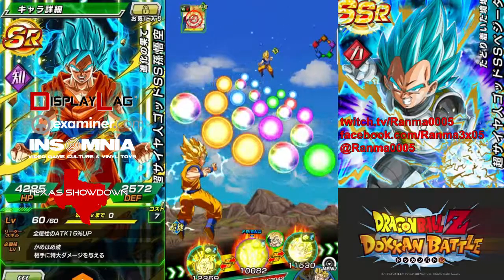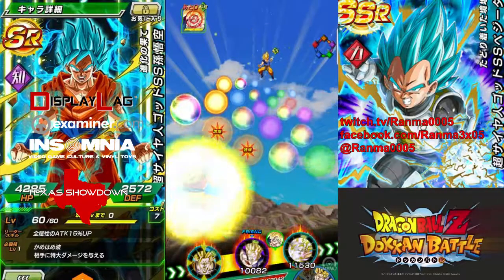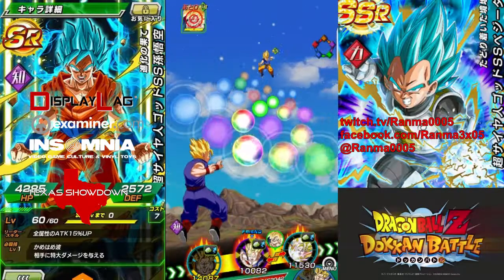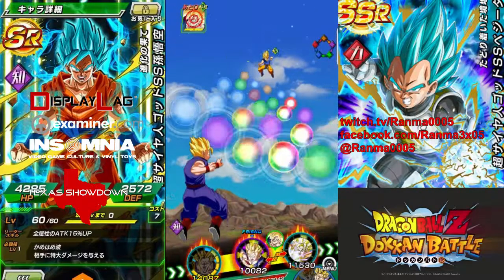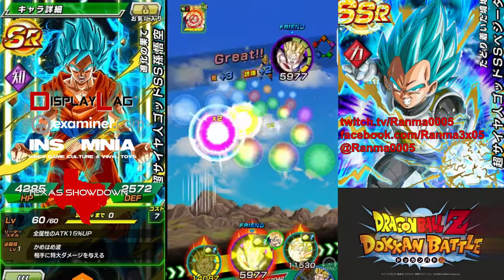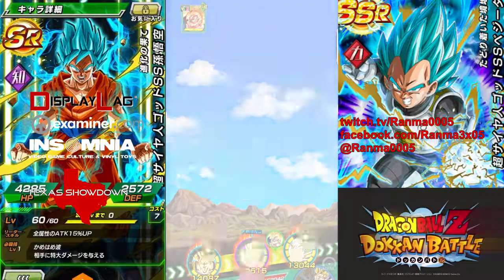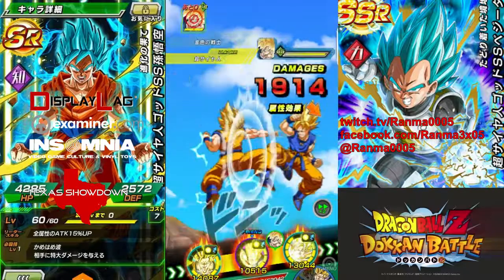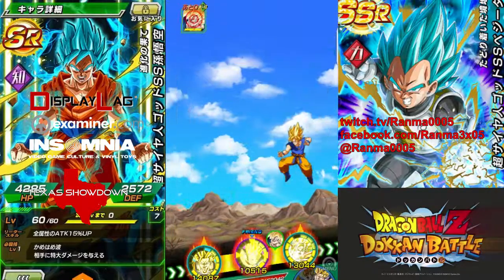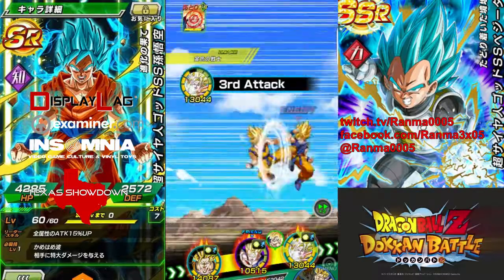This lineup looks fine — I got my purple set up to take the hit. But that messed it up. Oh well, let's go with blue. Yeah, the blue's not going to do much damage here — this is kind of a bad lineup. But he didn't throw a super to start, so that's weird.